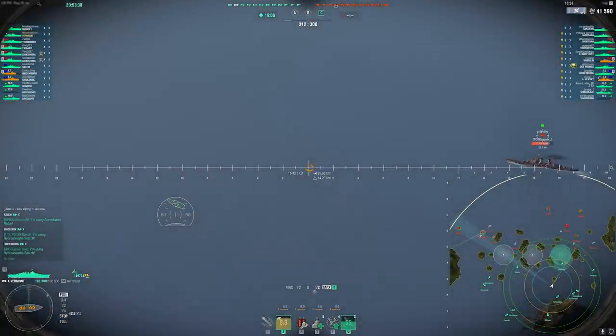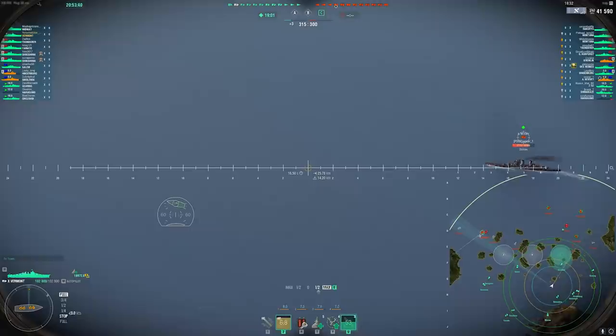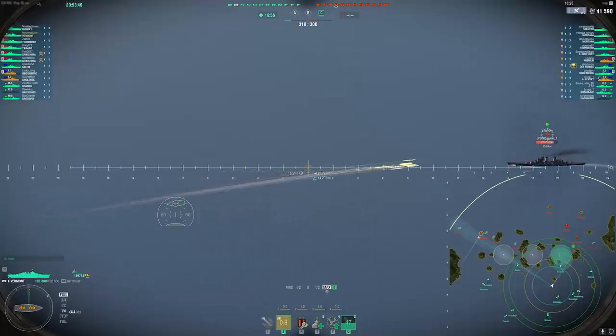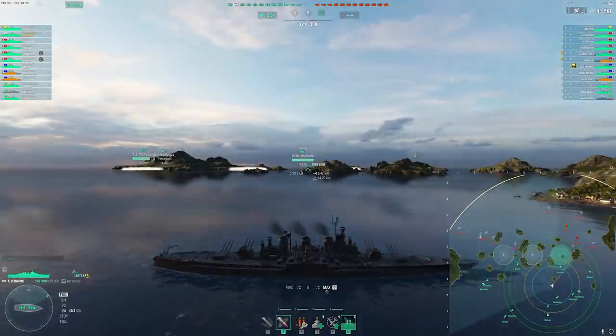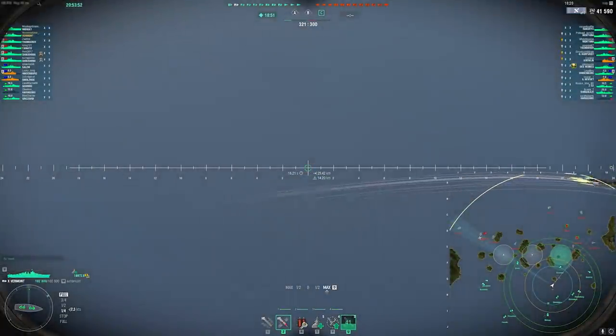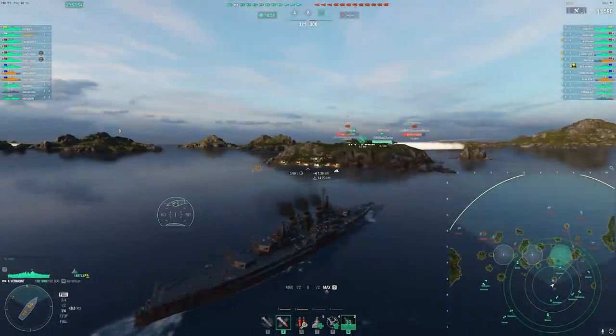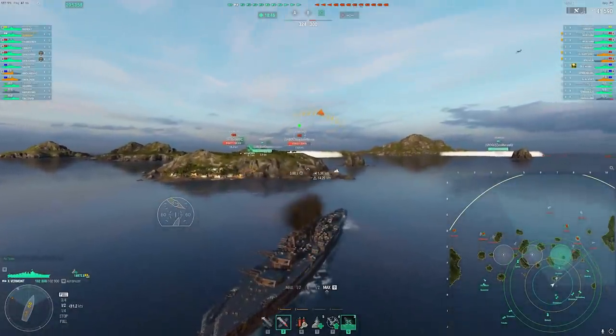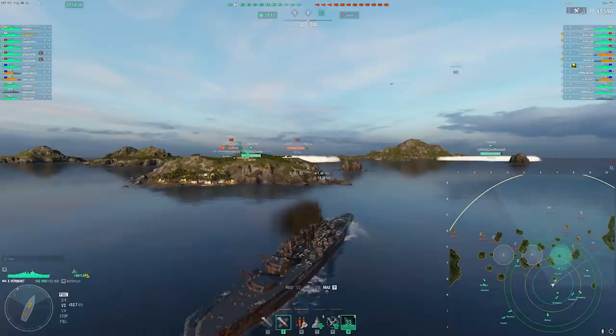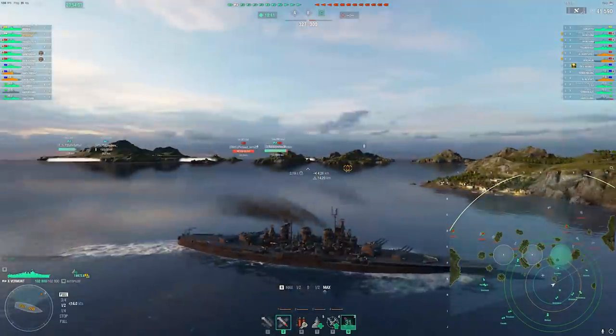Your ship is still at its most effective at closer ranges, because that's where RNG does not matter nearly as much. But for these long bomb shots, Vermont's amazing. These shells seem like they should be just Ohio shells, but they actually carry their speed to distances much better. I think the shell drag characteristics have been changed versus the Ohio, even though they do the same amount of damage.